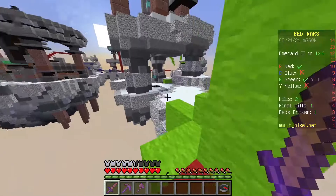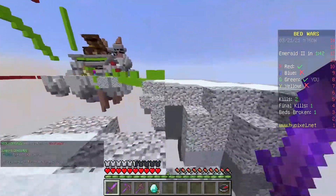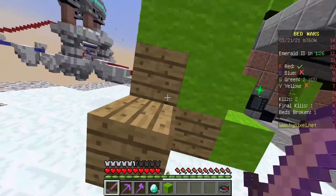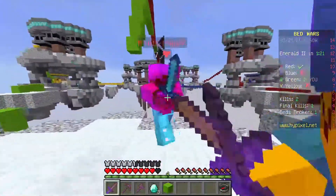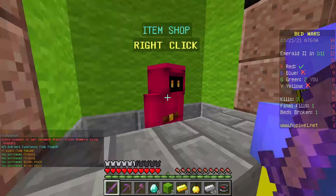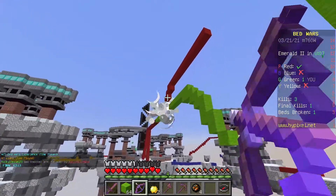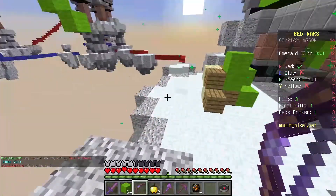People are hitting me with knockback four on their swords and I'm hitting people like I've got nothing - which I do have nothing, my bed got destroyed. He's actually running away but I'm just not moving because of lag. There's two of us and four of them, we don't win this. They all have diamond armor. The frame drop is insane. That's four fireballs gone.